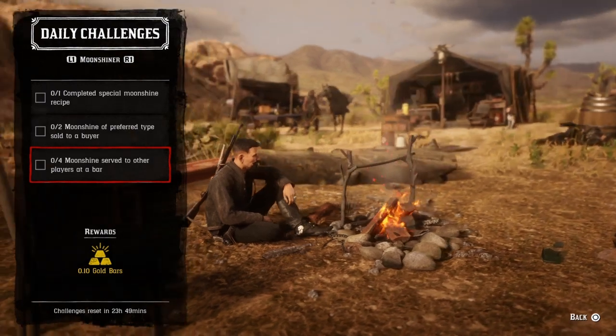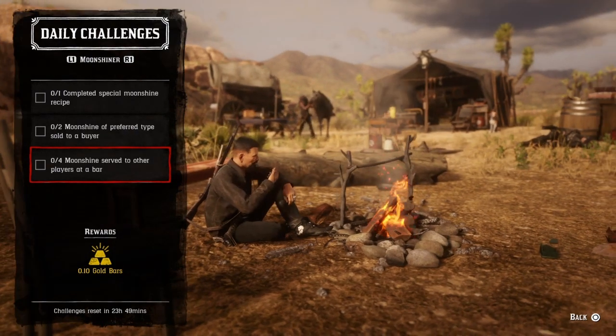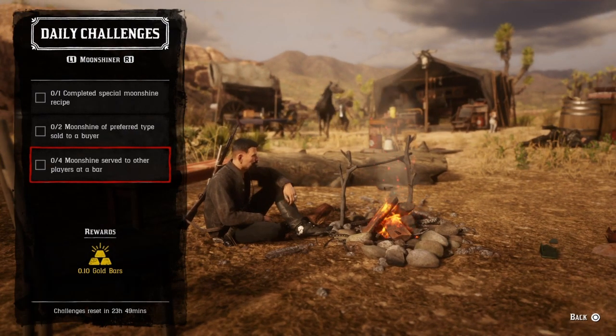For four moonshine served to other players at a bar, go downstairs and invite people into your bar. Have them come to the bar and request a drink. When you do four, that challenge will be completed.